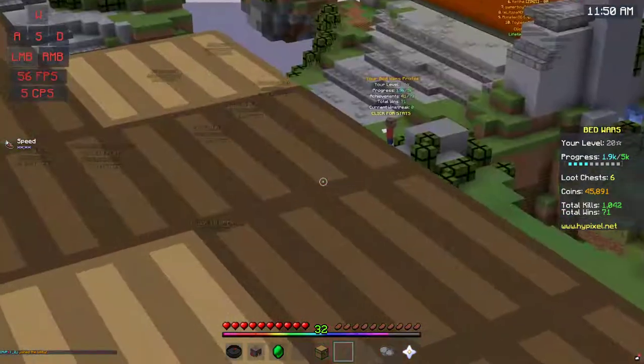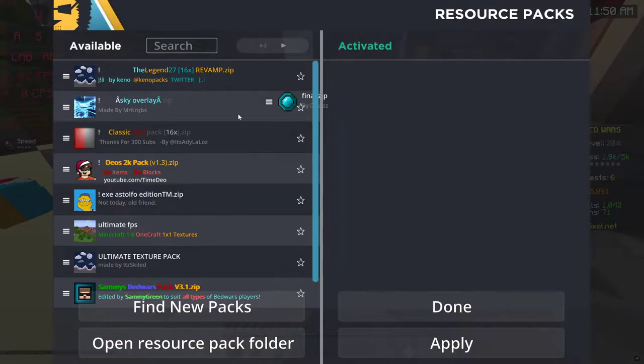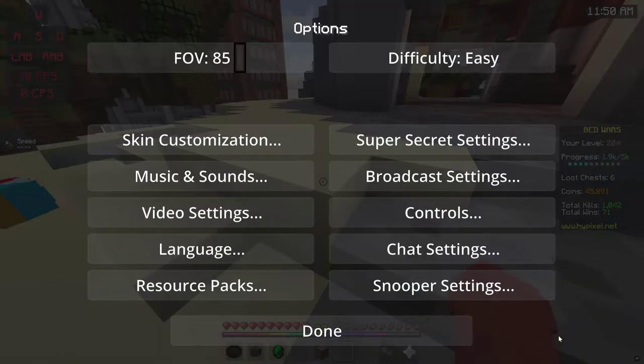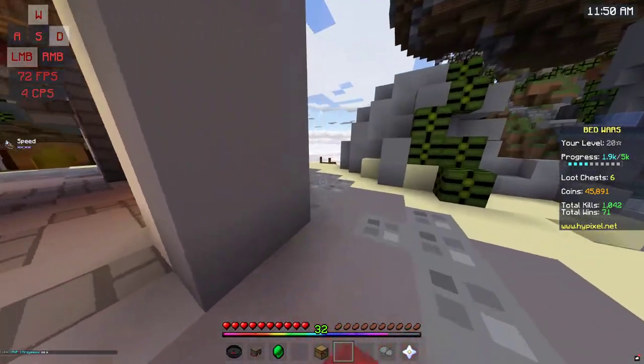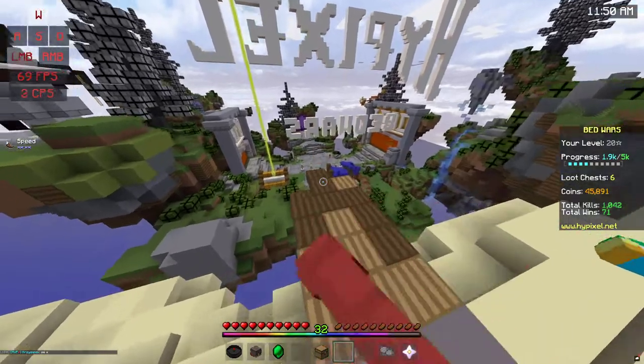In today's video, we're just gonna be playing some Bed Wars, but I'm gonna be using Carl Papa's Dream Pack called Final.Zip. I might, but also may not, have the pack description in the description.